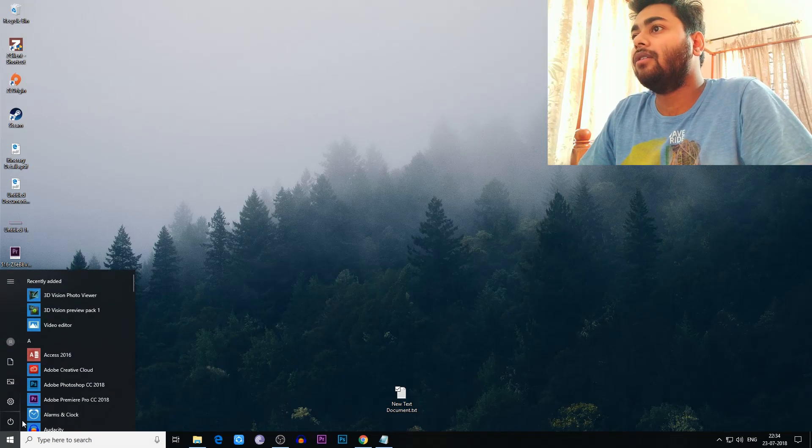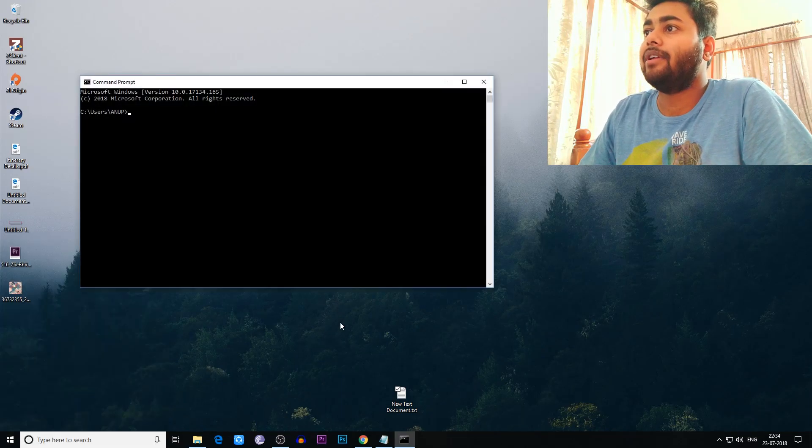Moving on — if you are on Windows, press the Windows button and the R button on the keyboard and type CMD. After typing CMD it will open the command prompt — a black window with text will appear. Within that window, type 'ipconfig'.